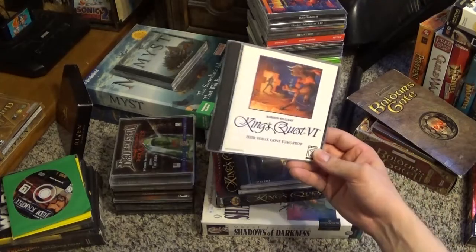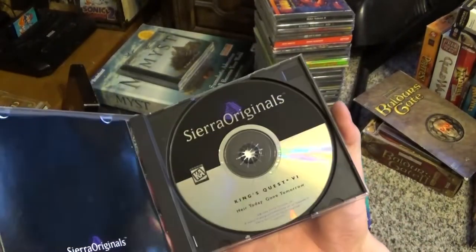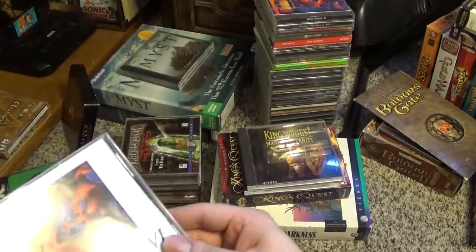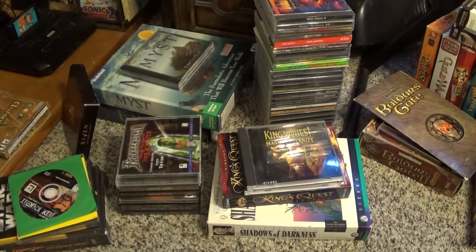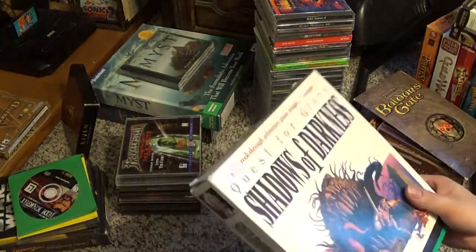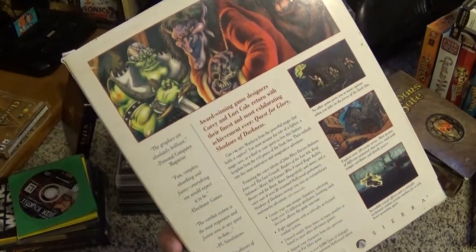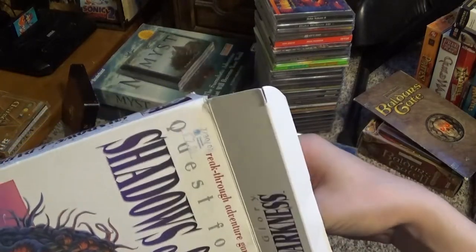This is King's Quest VI, found at the thrift store for only a dollar. It's probably my most favorite computer game of all time — even more than Warcraft II — and this is really what started me playing computer games rather than regular or Super NES Nintendo. I own a few copies of King's Quest VI. Thanks to LGR, an internet reviewer who specializes in DOS PC games, I've gotten interested in getting more big boxes. This is Shadows of Darkness, the fourth game in the Quest for Glory series — got it for $2 at a thrift store. These big boxes make me feel super nostalgic, much more than the small boxes.